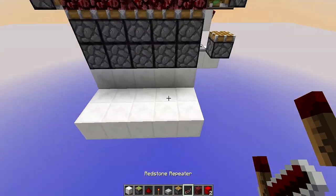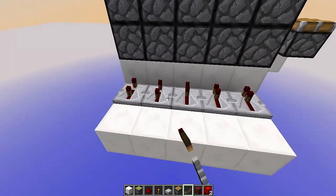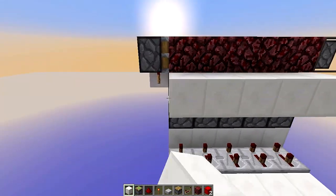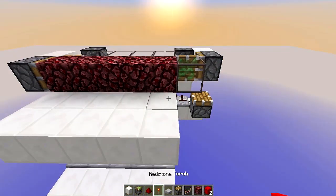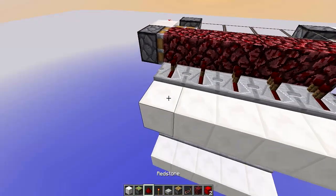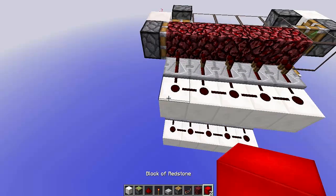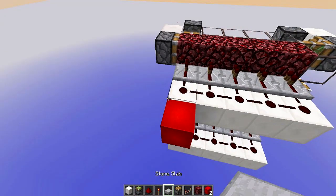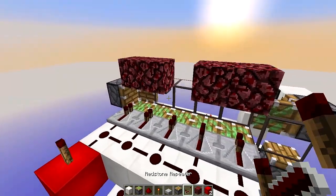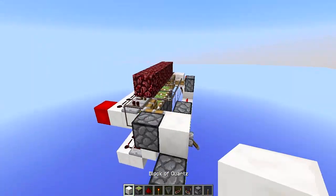Build a small platform underneath the dispensers and place repeaters set on three ticks each. Then at the same line as the pistons, place another platform with a bunch of repeaters set on one tick, and have redstone wire going all the way. We can reset this line just like this — those blocks have an air gap down there. This is how the programmable piston tape works without any detectors.